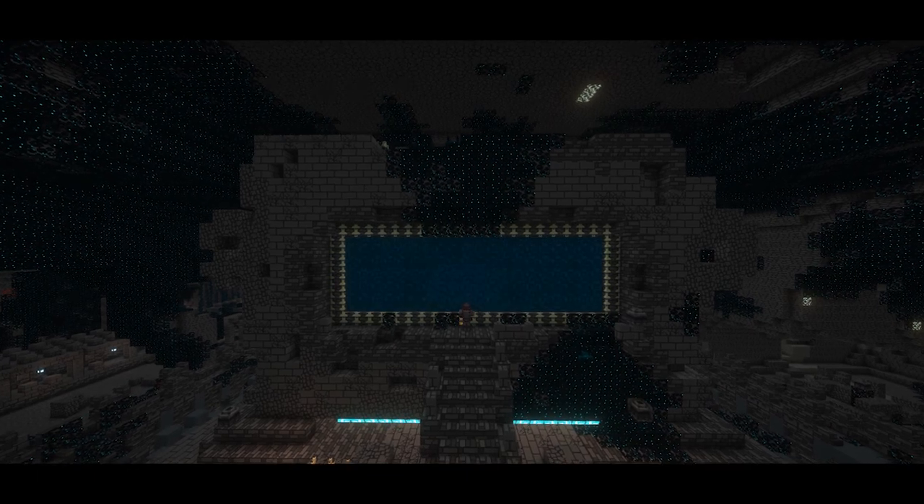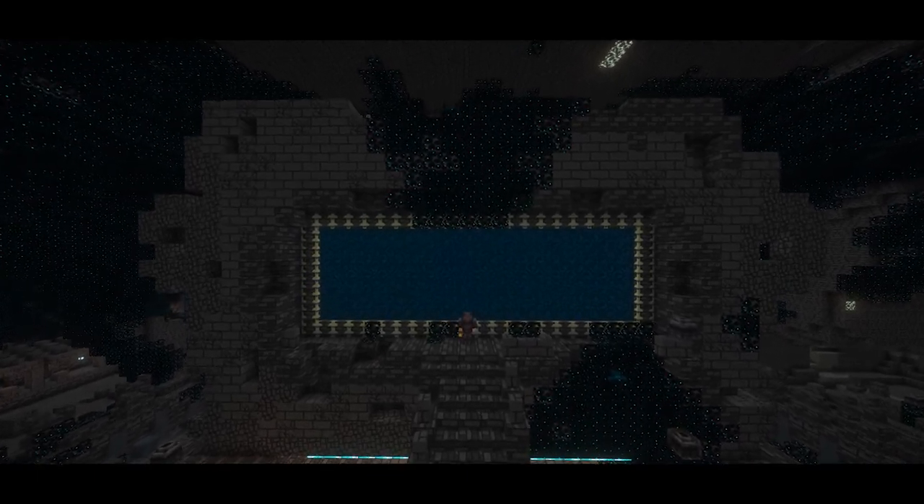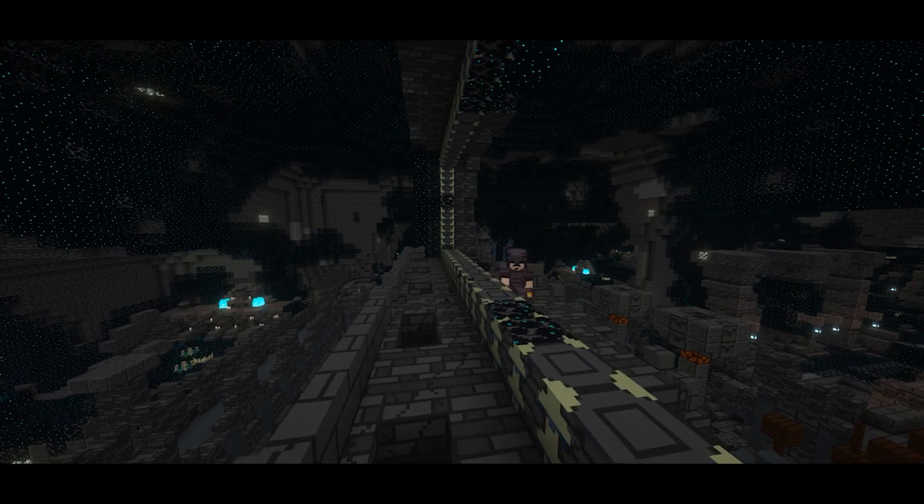The heart of the deep dropped by the warden is used to open the portal, but make sure there's no vines in the center portal frame or it will not activate.